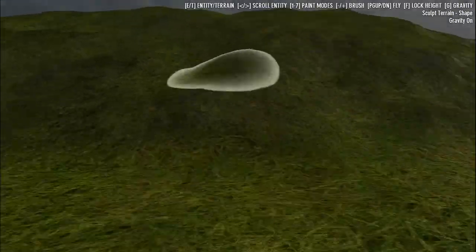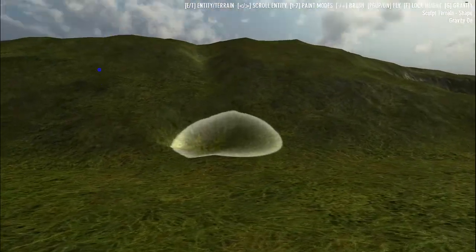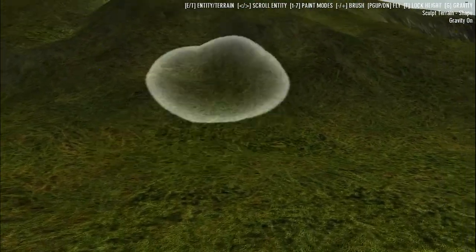So if I was walking up this hill, I can make a more comfortable and even slope. Quite a bit better than what you could from the 2D version, because you can actually see what you're doing.